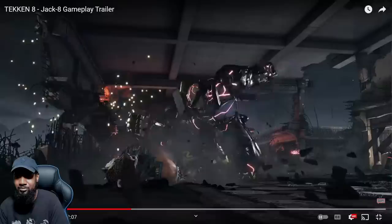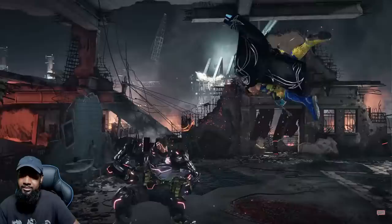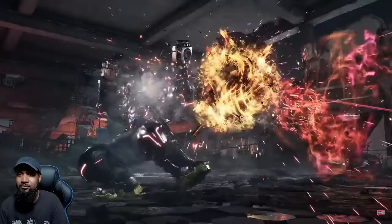Just look at this combo again. So that was down forward two, two, into the up forward one. Then he cancels that to the macho stance into a straight with the two. And that is a combo extender. So now forward one, two, two. That is amazing.